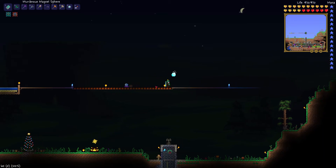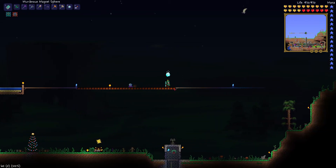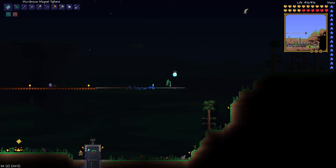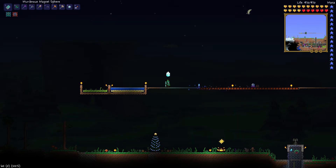So I went ahead and made some adjustments to this little area. As you can see, we have our original platform spiky traps, plus a nice platform which gives us a little more running room, along with some more platforms and a little farming area.